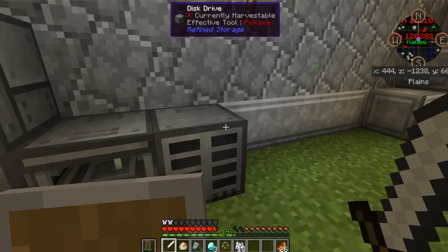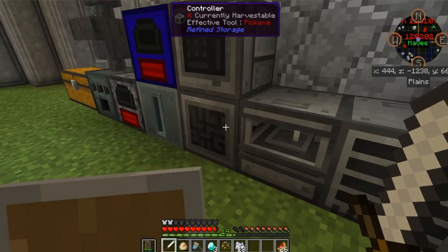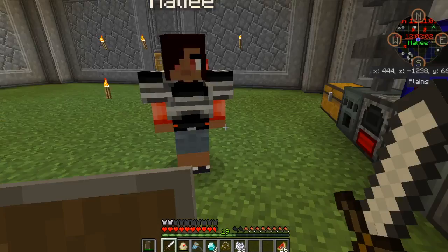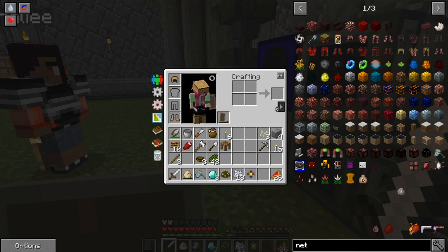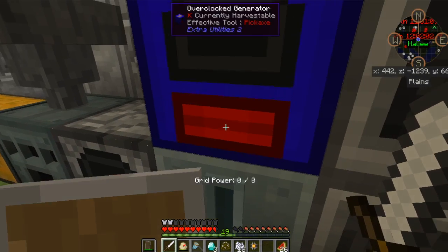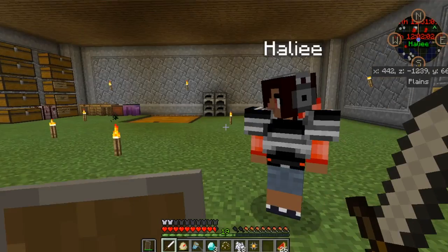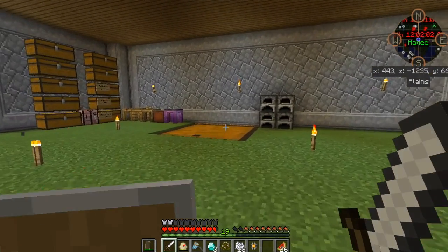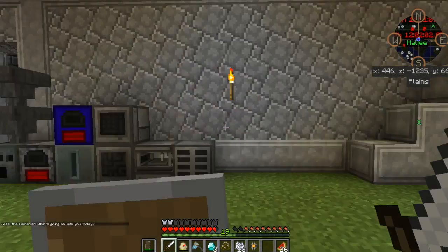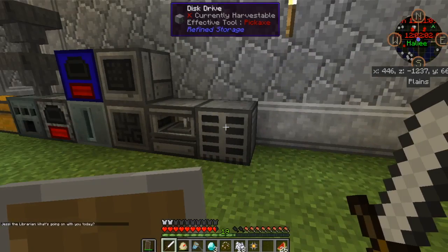Have you made any of the disc drives yet — the discs for the storage system? I have a 1k storage part on me right now. We're gonna need power to make most of them. The best thing about Refined Storage compared to Applied Energistics is that with AE each of those day straps only hold 63 unique items, whereas these hold thousands of anything — either stacks or one drive. You can make it as big as you want.